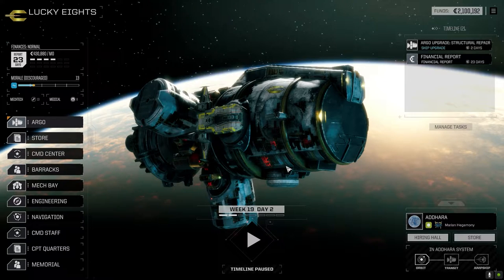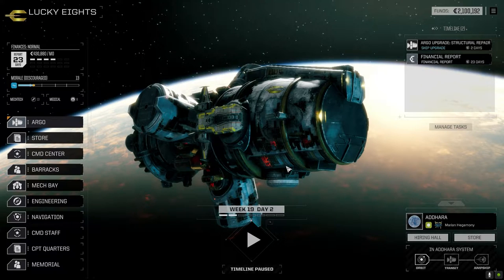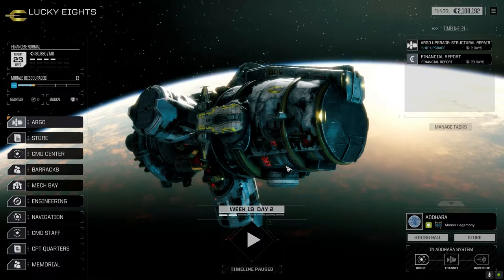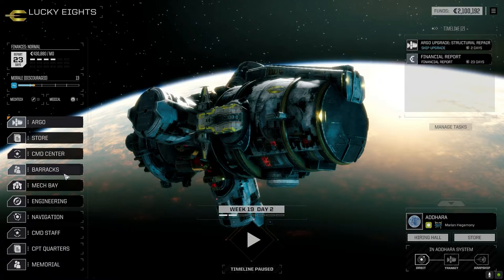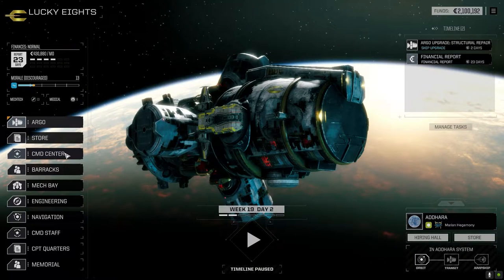Hey everybody, welcome back to the channel in another episode of It's Jenkins. I know what we're going to do today. Everything's back and prepared. Two of our pilots - Nuke and Road Rash - were able to get their piloting up to four, and Venom was able to get their gunnery up to four as well. Good news for us, I guess.